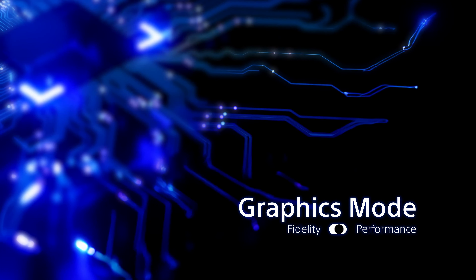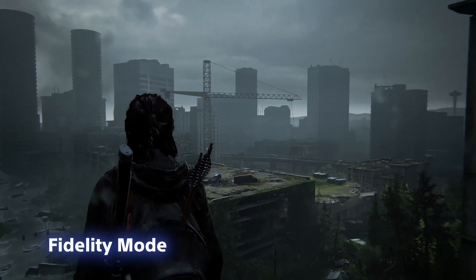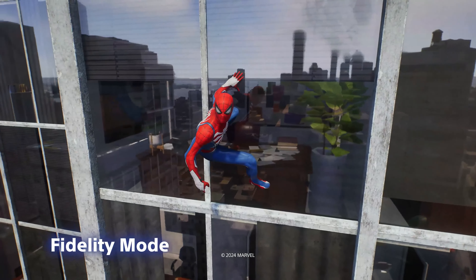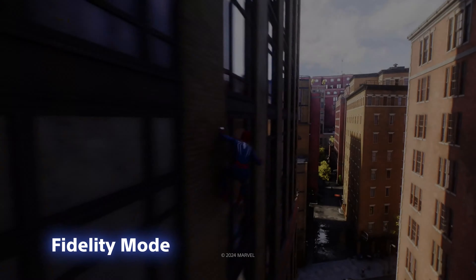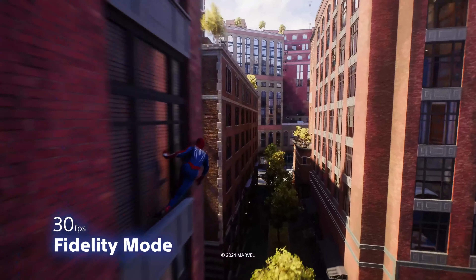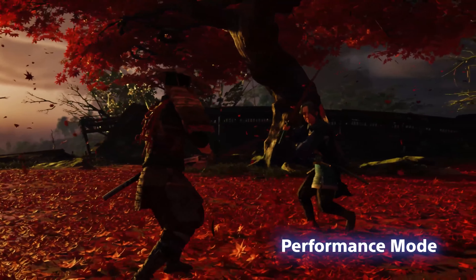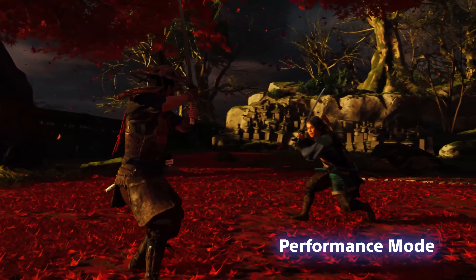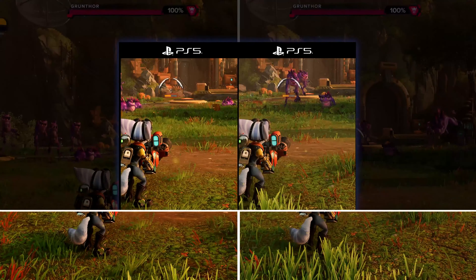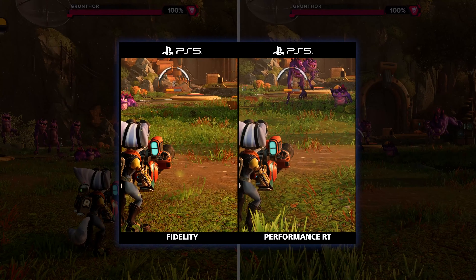It can be a difficult choice for players. Fidelity modes emphasize the visuals, typically through higher resolution rendering. These modes might also have enhanced detail or use more ray tracing, but the games only run at 30 frames per second — the visuals can be choppier and the controls less responsive. Performance modes emphasize frame rate and interactivity, typically choosing to run at 60 frames per second, mainly by reducing the graphical detail until those frame rates can be achieved.